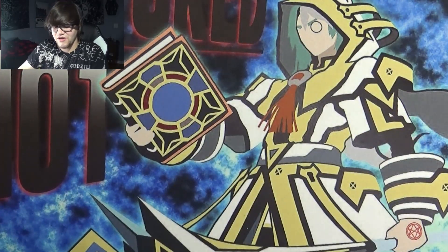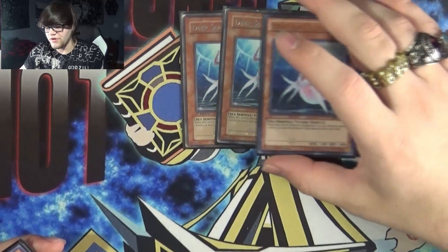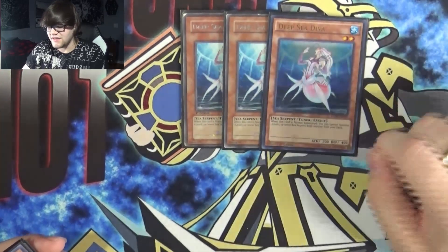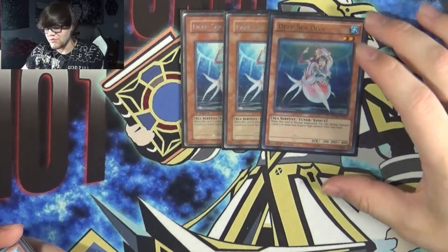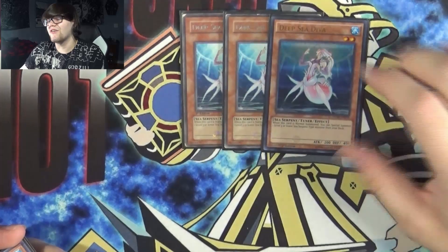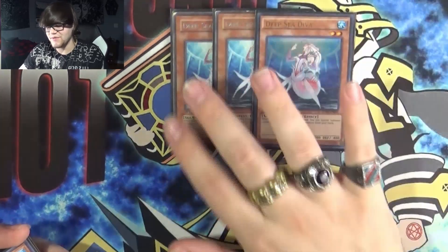Now we get to talk about the archetype that's kind of new — the Deep Sea archetype. Starting off with Deep Sea Diva, the old part of the archetype, the thing that started it all. Deep Sea Diva on normal summon lets you special summon a level 3 or lower Sea Serpent from your deck, including Nephtabyss, which is why this card was at 1 for so long, because the water deck was pretty insane. But now it's at 3, because apparently that's fair.